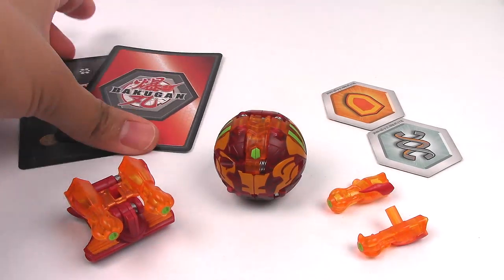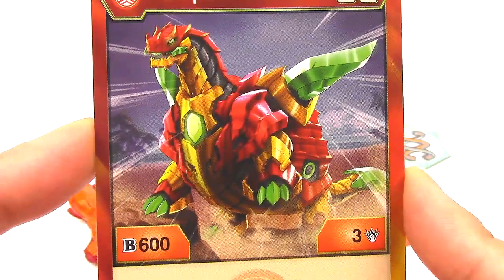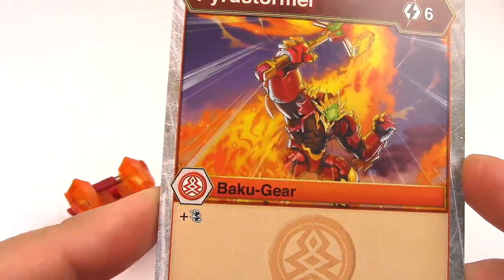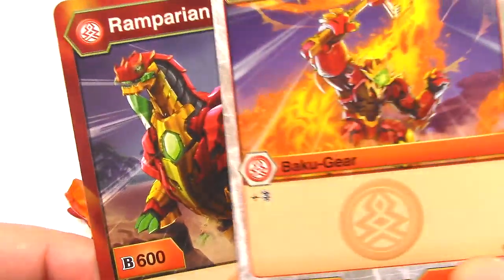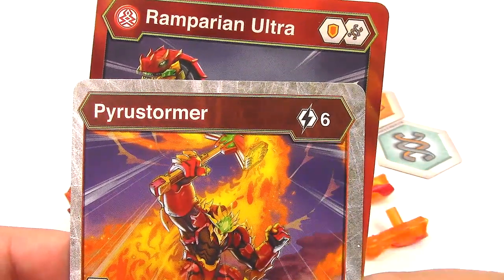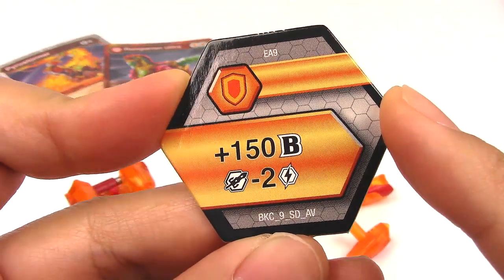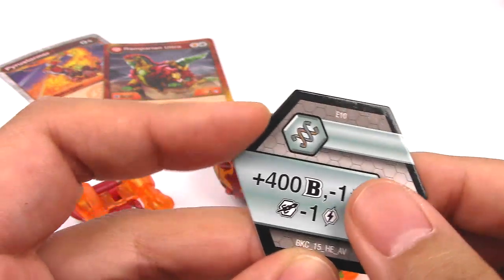Next up we have Pyrus Remperion Ultra. Here are the cards — the character card Remperion Ultra. You need a regular shield and Helix. Here we have this really cool graphic of the Bakugan and it comes with 600 B-power and three damage. We have the Bakugir Pyrus Stormer — you need six energy to play which is pretty expensive, but you get double strike and plus 600 B but no damage. You do get that double strike so you'd be able to hit them for six damage. For the cores we have a regular shield — plus 150 B negative two energy for your Bakugir — and the Helix is plus 400 but you get negative one damage and negative one energy for your Bakugir.